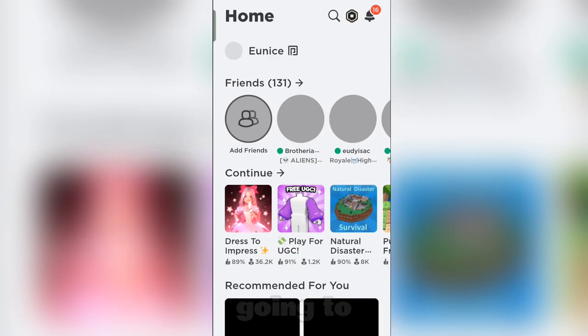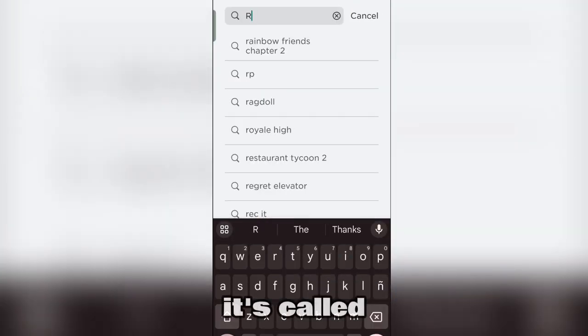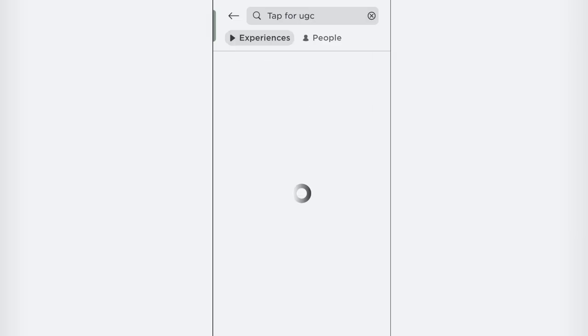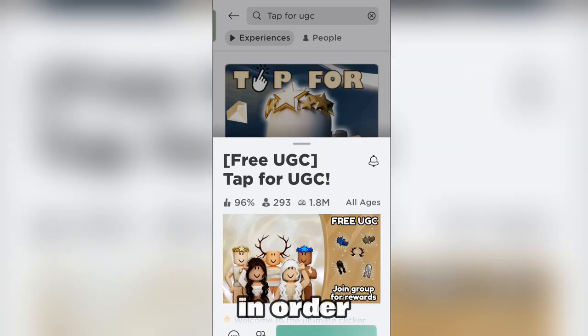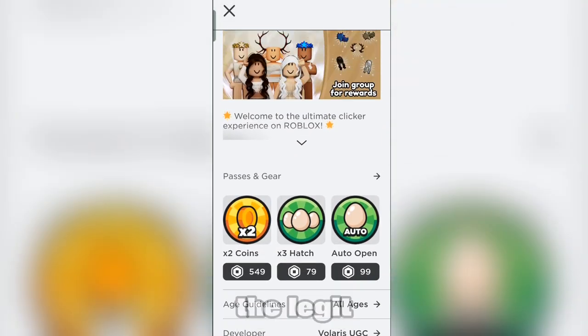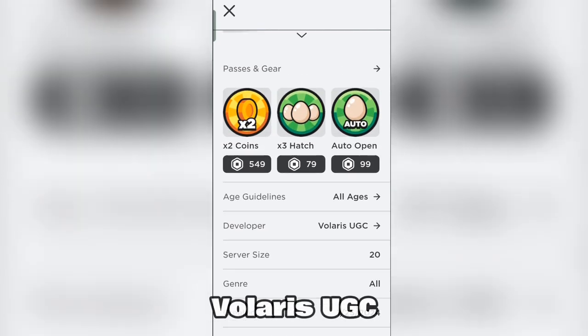First of all, we're going to search this game up. It's called Tap for UGC. This is the game that we will need to join in order to get the free items. But check if it's the legit game by seeing if the developer is Volaris UGC.